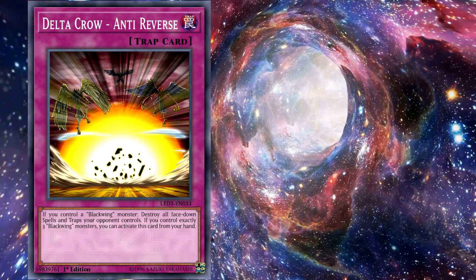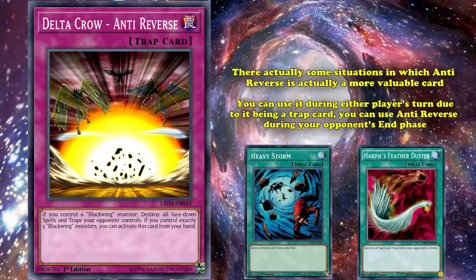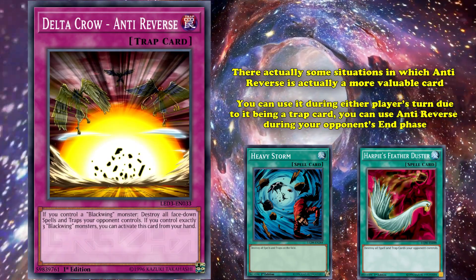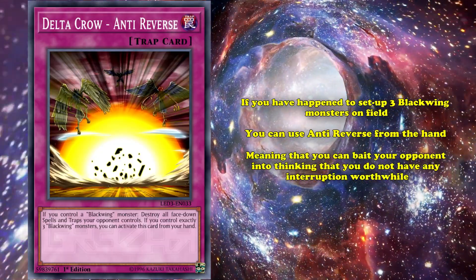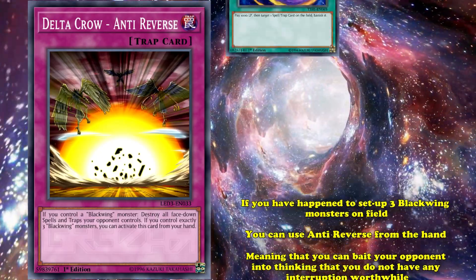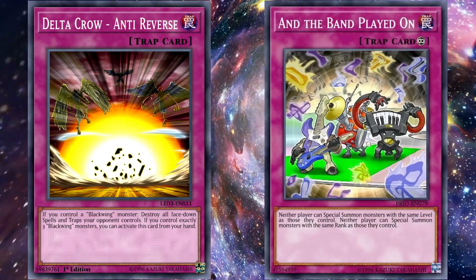And despite its more difficult activation requirements, there are actually some situations in which Anti-Reverse is actually a more valuable card than either Heavy Storm or Feather Duster, since you can use it during either player's turn due to it being a trap card. You can use Anti-Reverse during your opponent's end phase, after they set up their back row, but before they have the opportunity to activate it during your turn. And if you've happened to set up three Black Wing monsters on field, you can use Anti-Reverse from your hand, meaning that you can bait out your opponent into thinking you don't have any interruption worthwhile, while also preventing Anti-Reverse from being sniped by cards like Cosmic Cyclone or Twin Twisters before you have a chance to activate it.